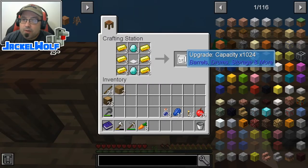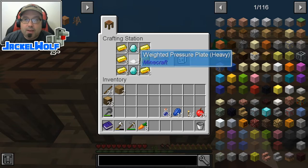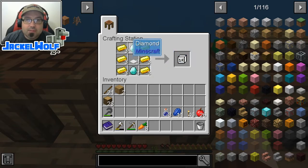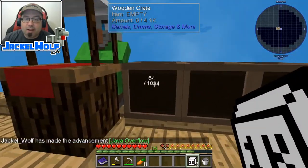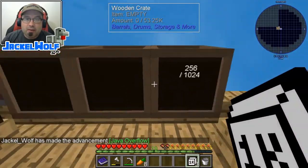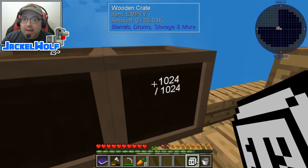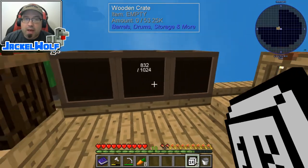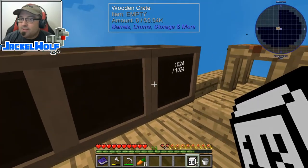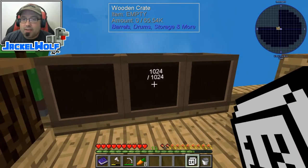Here's the 1024 capacity upgrade, which is two diamonds in a crafting table with an iron pressure plate and six pieces of gold. We're going to make three of these. I'm going to leave this one blank, but you can see here we've got 256. If I click on that, we're up to 1024 - so that one has been maxed out. If this was a metal crate, we could certainly go further than that. And there we go, we got the 1024.